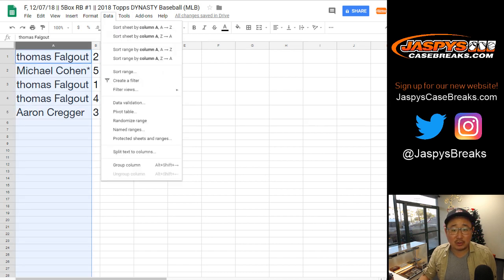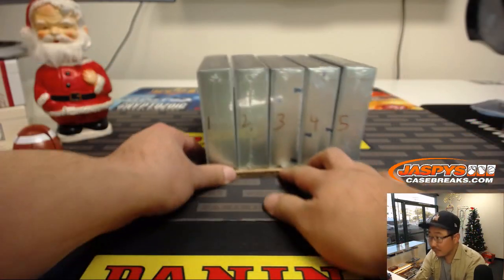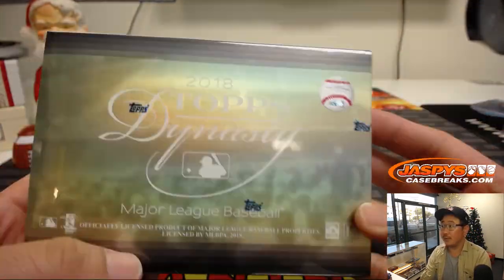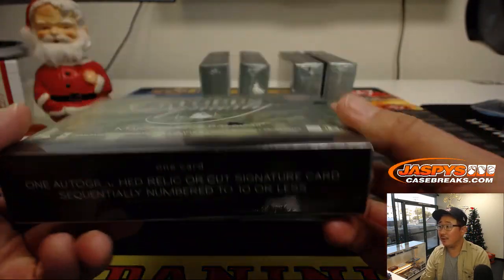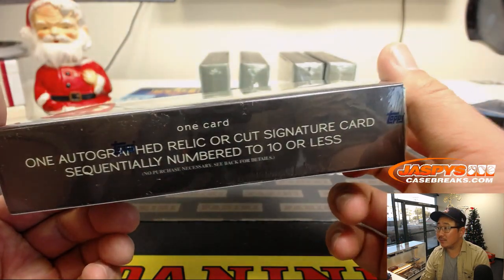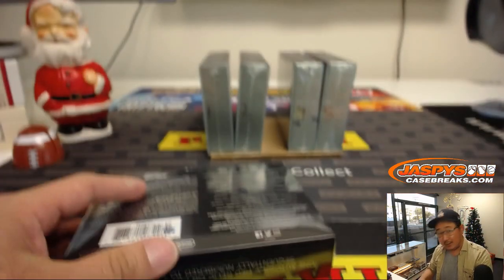So Aaron, you are first with box three. Good luck. There's box three — ooh, nice box. 2018 Topps Dynasty Baseball. Very cool stuff. One autographed relic or cut signature, numbered ten or less. Just one card in here. Good luck.